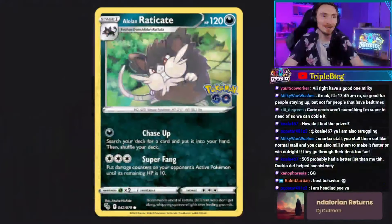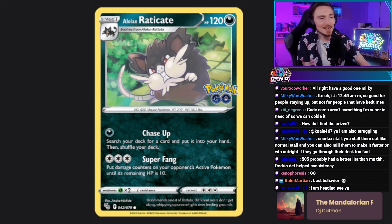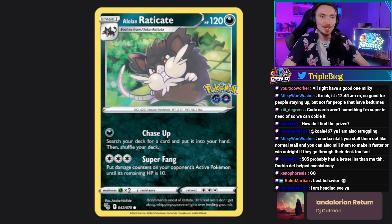But all that aside, let's get into the top eight of the North American tournament. In eighth, we are seeing Peterson, who played Alolan Raticate. Very interesting take. It has the attack Super Fang — for three colorless energy, you can put damage counters on your opponent's active Pokemon until its remaining HP is 10.